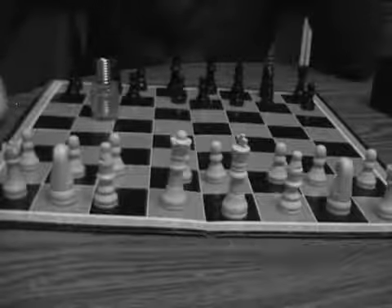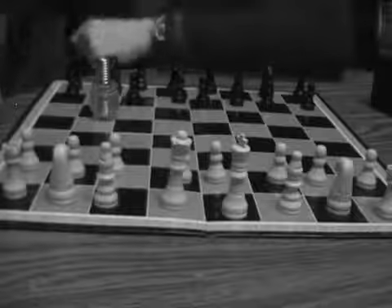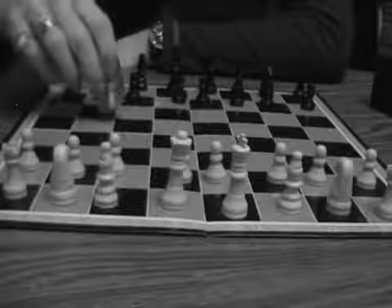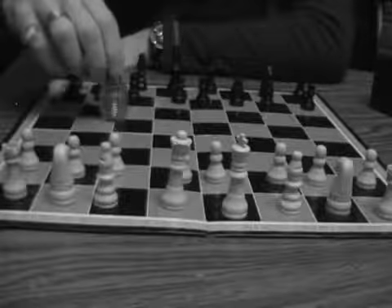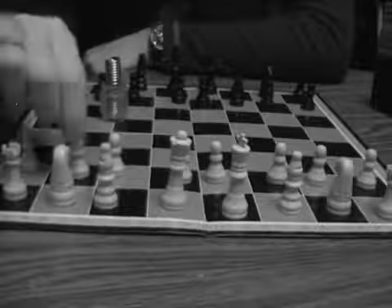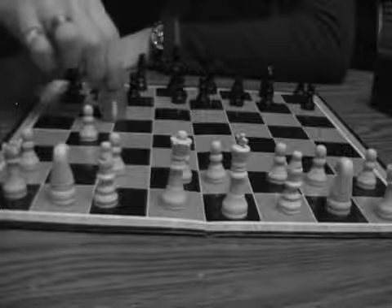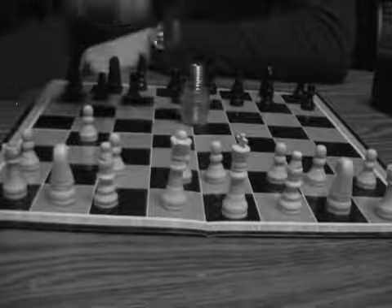I created a new piece for this chess game called the jester piece. It belongs to the black pieces player and it sits right here at the beginning of the game. Then when you move your white pawn from the beginning, this jester piece moves to get out of the way.